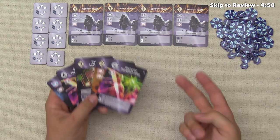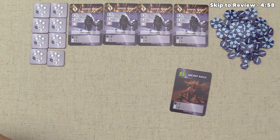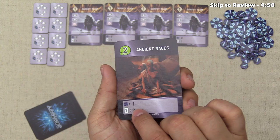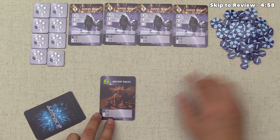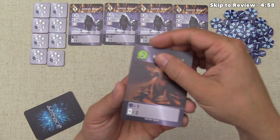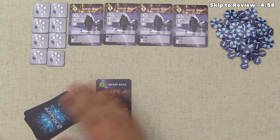For example, if this Ancient Races was in our hand to start, as a starting turn we could play it down, discard two cards, grab one from the top of the deck, and then move to the next phase where we actually generate victory points. This symbol in the box is a victory point symbol, so the Ancient Races gets us one victory point. After adding up all the victory point symbols on all our cards — for instance, the Survey Team gives zero points — you grab those points, put them in front of you, and take your income. You add up the income symbols on your cards, draw that many from the top of the deck, and if you have more than ten cards in hand, you discard down to ten.